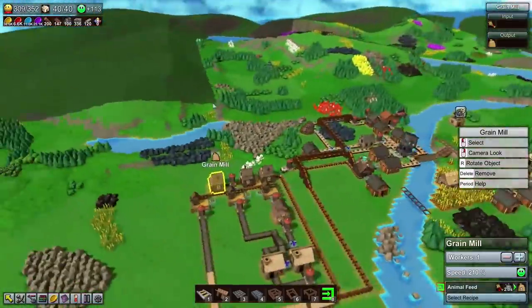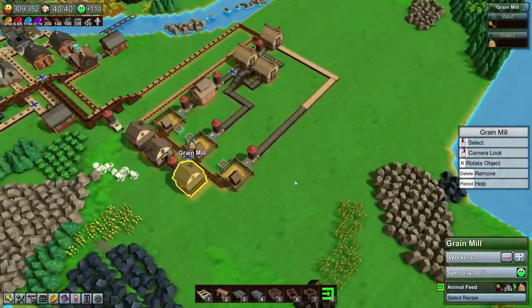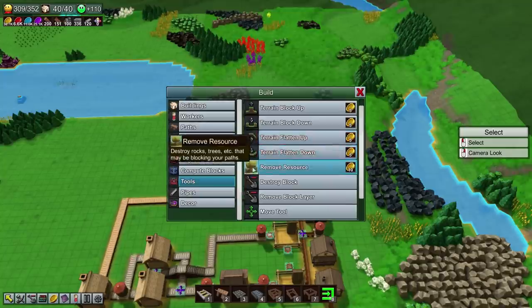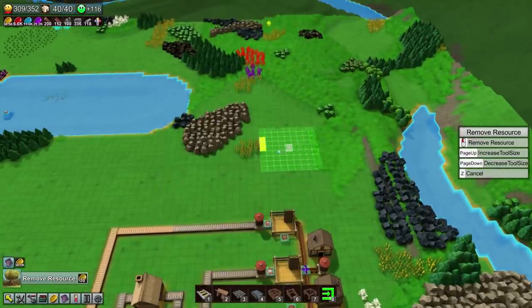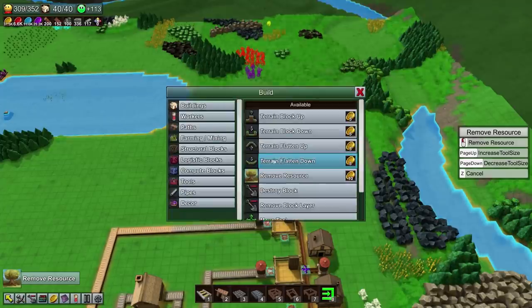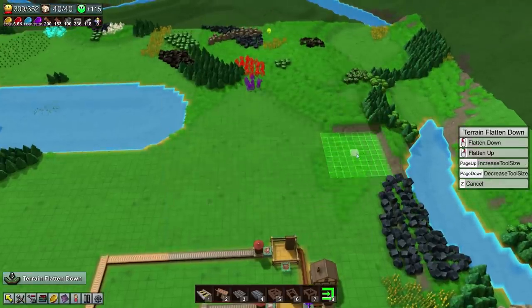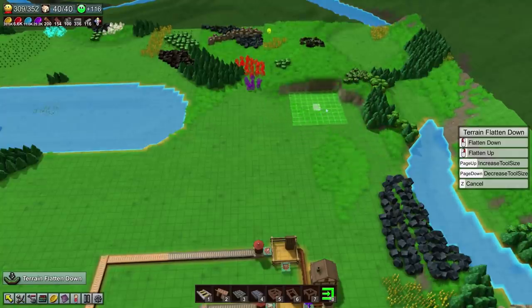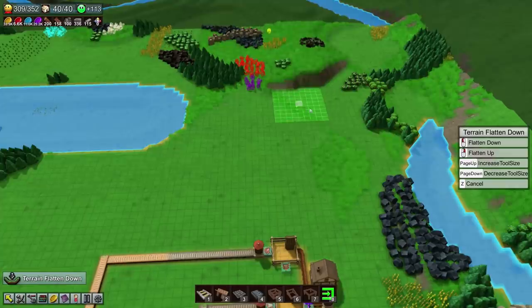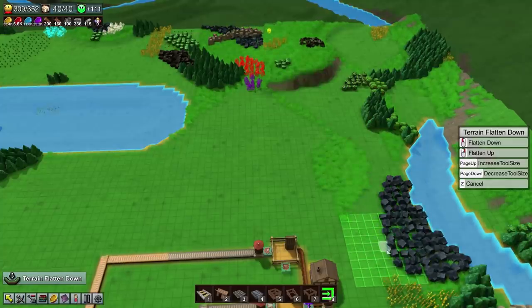Let's go into tools. We are going to, unfortunately, want to remove a ridiculous amount of resources again — I know I'm making people's brains melt a little bit, but it's for the greater good. Now we're going to want to flatten down, same thing with this area — just push it all the way back. We'll have a nice big old cliff face over there; it's fine, it looks nice, gives the world a bit of an interesting shape. Let's make it a bit less obvious — hide the evidence, you know.